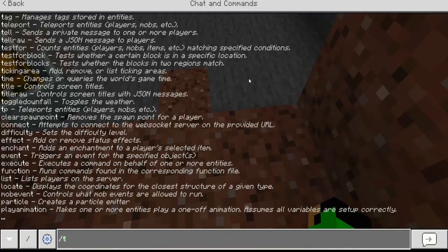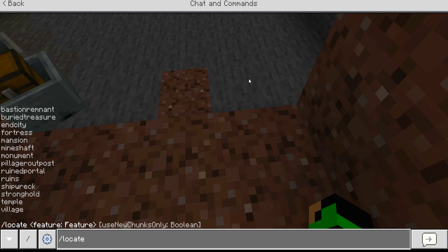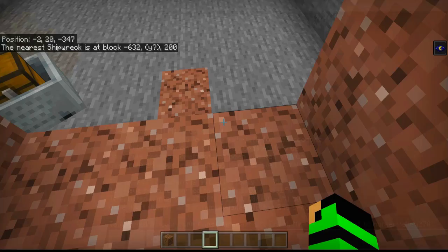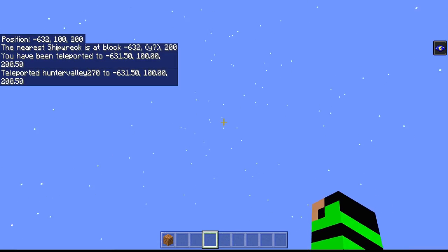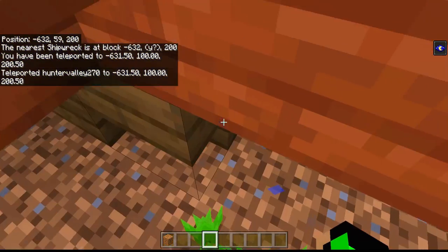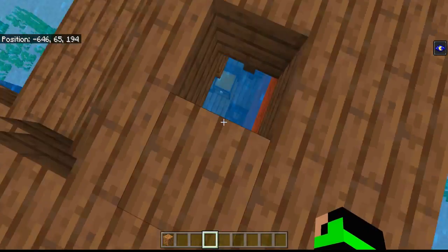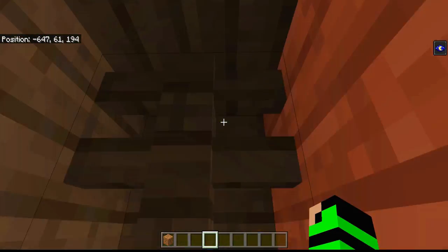I want to show one last thing. Let's use slash locate — I'm gonna locate a shipwreck. The coordinates are around minus 632, 200, 200. Slash tp to those coordinates. Oh, this is another shipwreck — or is it the same one? Yeah, it might be the same one. Let me show you one more thing.